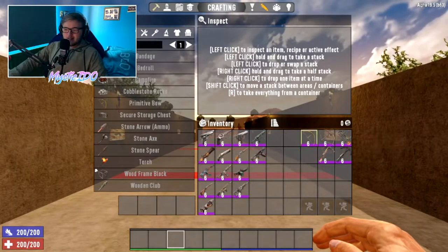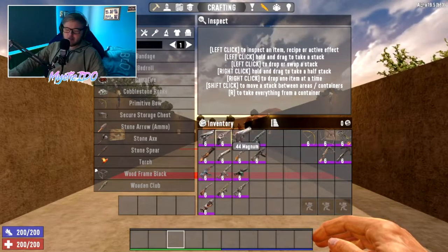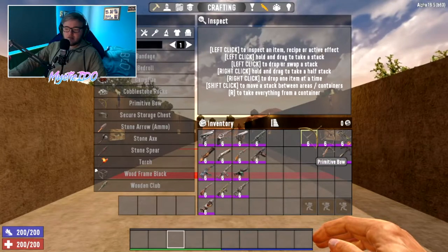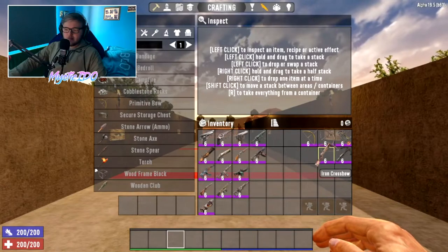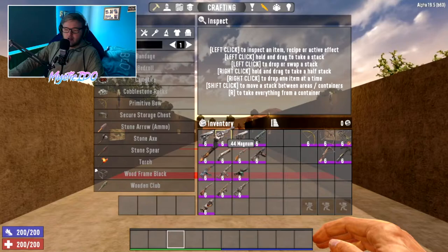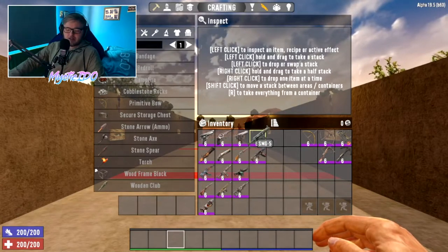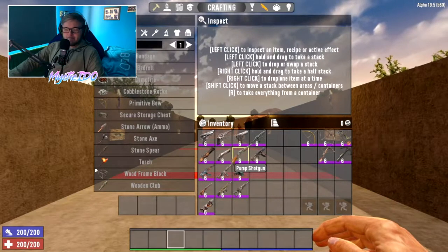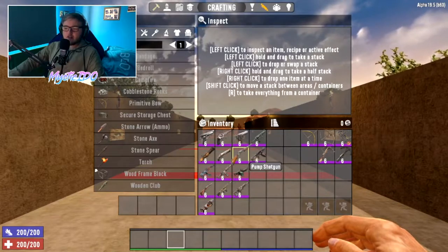In 7 Days to Die there are 7 types or classes of firearms. There is the pistol class, one SMG which is included with the pistols, the shotguns, machine guns, hunting rifles, the rocket launcher, and the bows and crossbows. There are three tiers for each weapon except the crossbow. For pistols we start with the regular pistol, then the 44 Magnum, and finally the 44 Desert Vulture. For the SMG there's only one in the game. For shotguns we have the blunderbuss, the double barrel shotgun, and then at tier 3 either the pump shotgun or the auto shotgun.